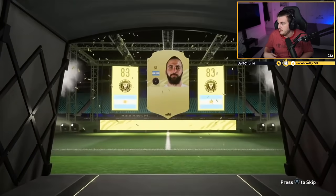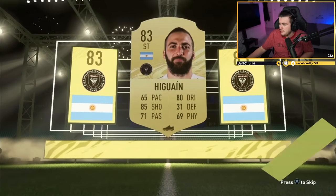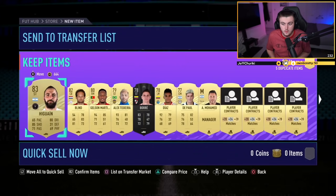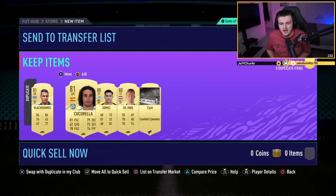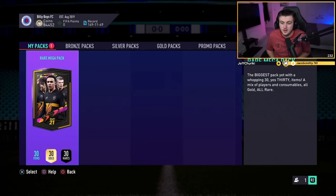Higuain. Brilliant. Gonzalo Higuain — just what you want, EA. Thank you very much. 83 rated, could still be some decent stuff in there, could still be like 81s that sell. Not really — I'm going to store it all in the club. Nothing. Literally none of that sells, unfortunately. It's all 600 coins, so go ahead and discard that.